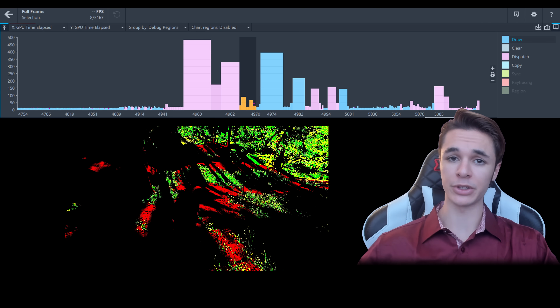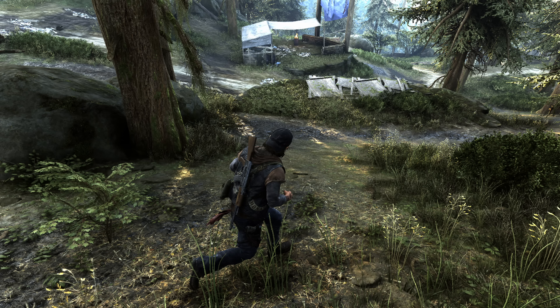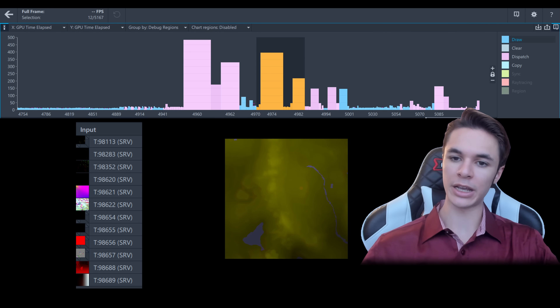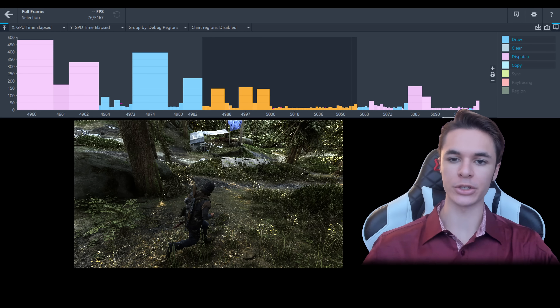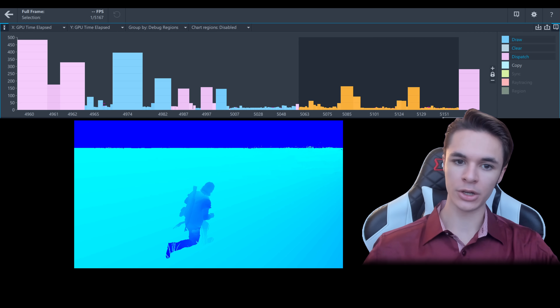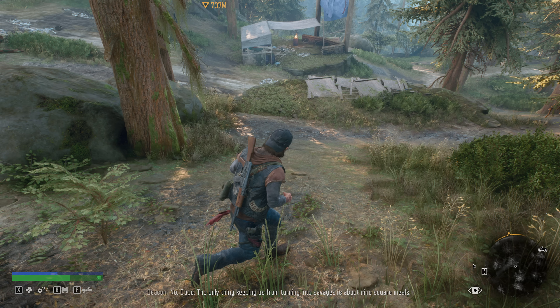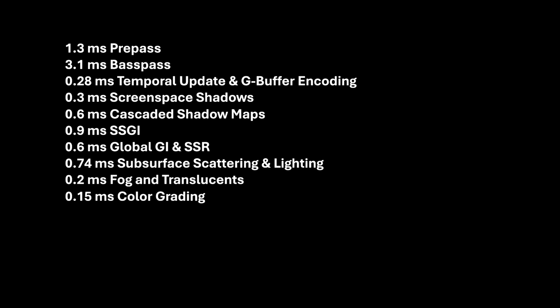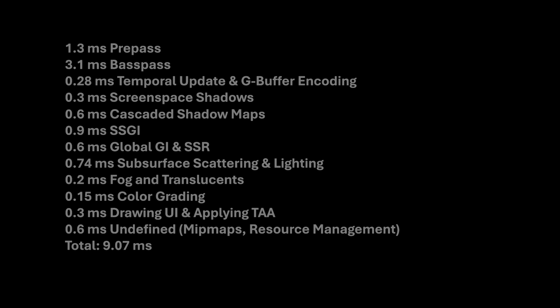The GPU then evaluates what objects are in direct lighting and where subsurface scattering needs representation. The previously lit buffer is overwritten across multiple draws to complete the direct and indirect lighting, only taking these textures as the input. MIP chains and translucence are processed, followed by the addition of fog. Color grading, UI updates, and motion blur are processed. The UI is added in the same draw that adds TAA to the frame. Here's the estimated millisecond budget for this capture scenario, which is within the median millisecond budget.